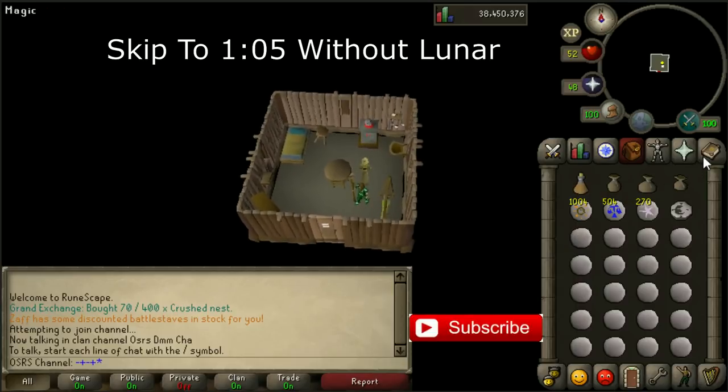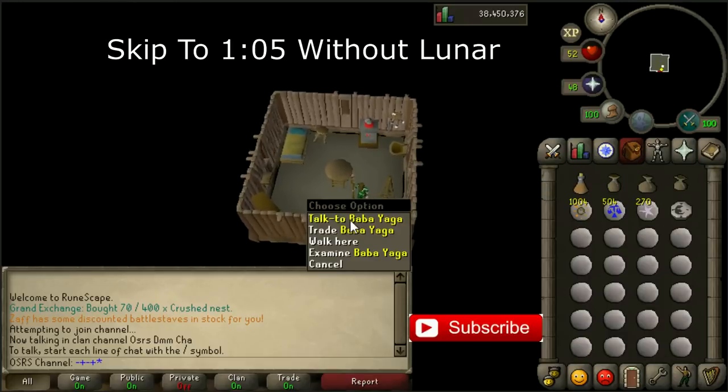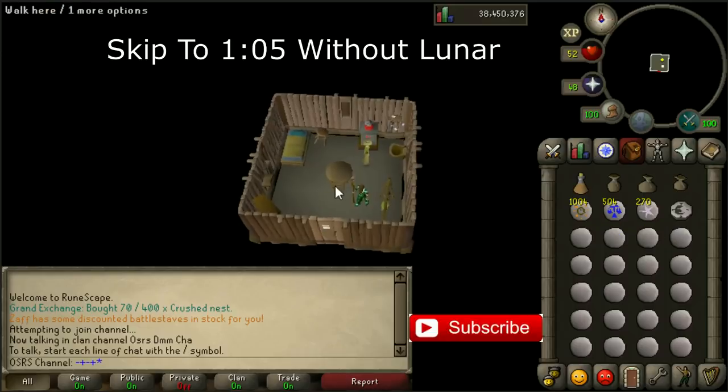First of all you can get there with a Lunar Teleport, but first you have to talk to Baba Jaga. You need a seal of passage for that.